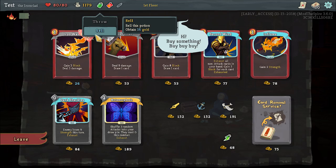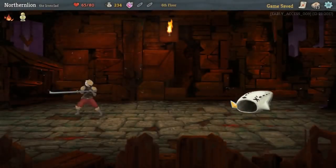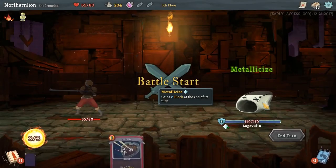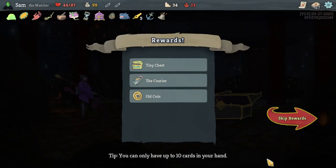The merchant, marked with the logo of a bag — entering this shop, the merchant provides you various resources to purchase: relics, cards, potions, and even the option of removing a card. Then there are the Elites: enemies that are highly dangerous. Be sure to know their moves and have cards that ensure your survival. Defeating an Elite provides you a relic.